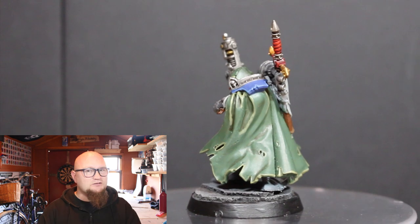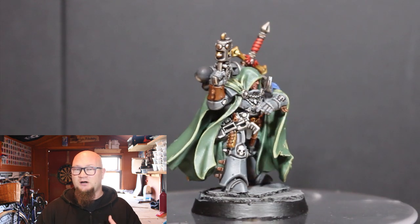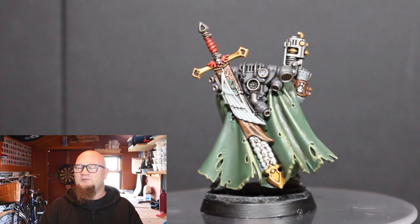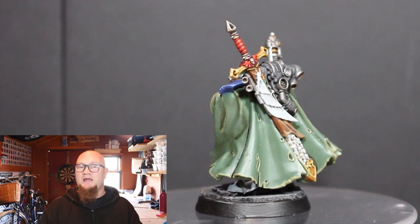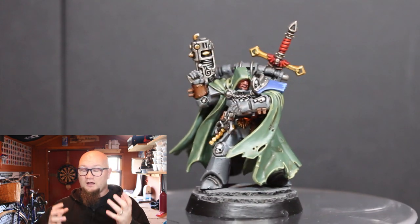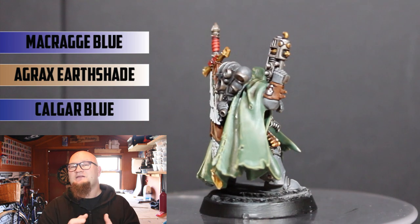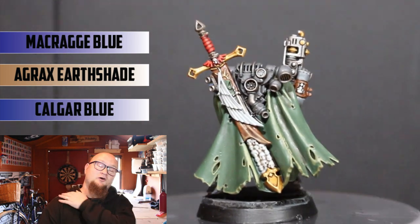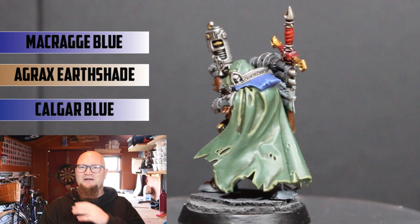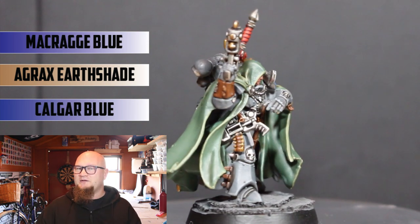That was it for the model. It took me a while to get this done because of time crunch and college, but I'm happy how it turned out. I'd like to redo this type of grey armour again — I like how grey armour looks on other models, so I'm going to work at that a little bit more in the future. Oh, and I almost forgot — the armour part on his shoulder was done with Macragge Blue, an Agrax Earthshade wash in the recesses, and then a Calgar Blue highlight. That was the little throwback to the Ultramarine colours I wanted him to have.